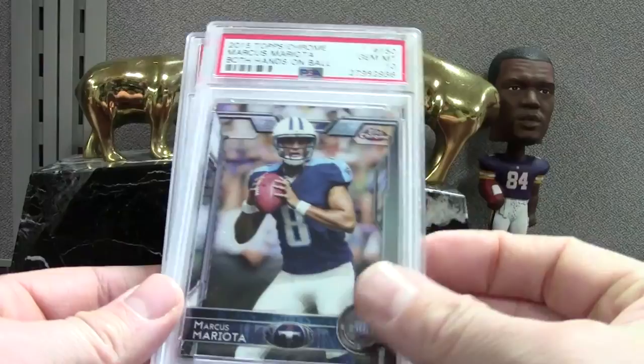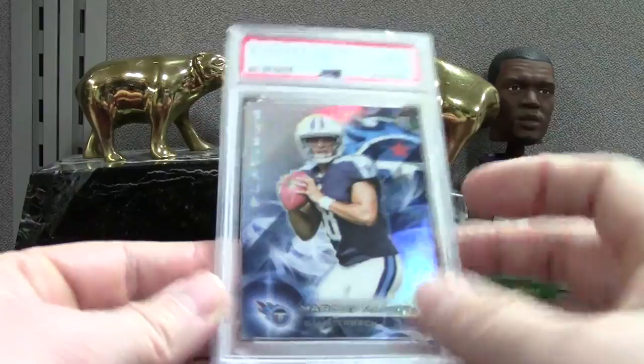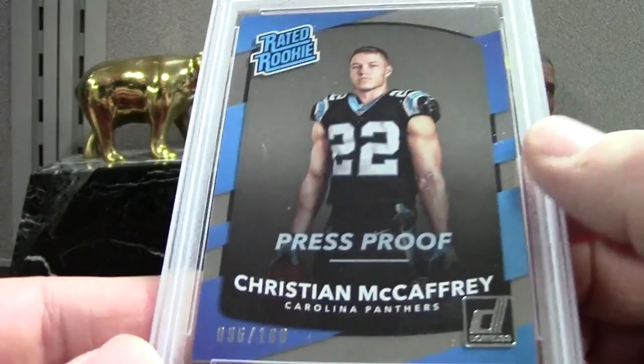Some more Mariotas — this is the Topps Chrome base — I did fairly well on these, but there's not a whole lot that can go wrong, so don't pat yourself on the shoulder too hard. PSA 10s on these. We got a Topps Platinum base PSA 10. Here's the McCaffrey — this is actually a parallel, press proof silver, out of 100 — an 8.5. Not too strong. And the purple McCaffrey, 8.5 out of 99.